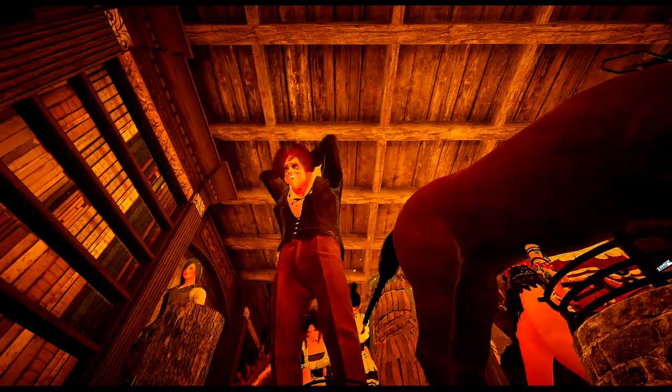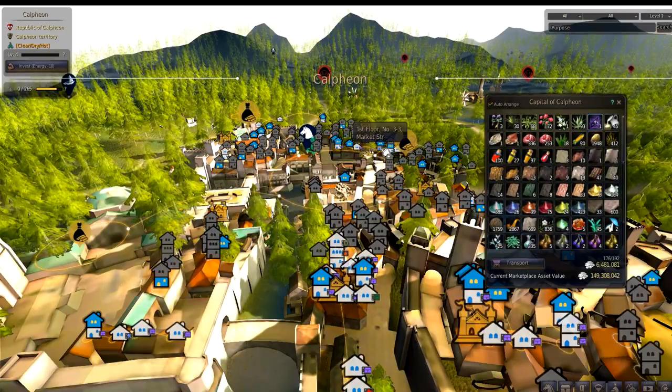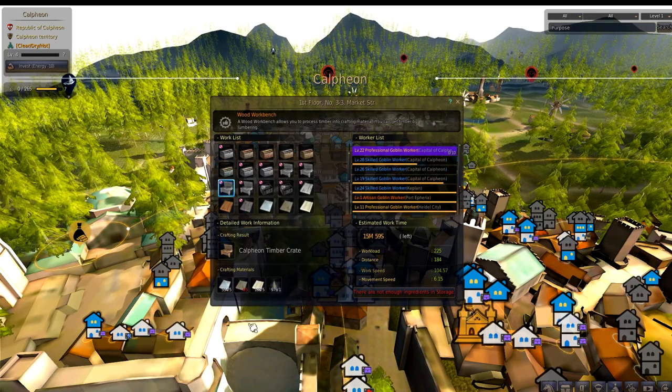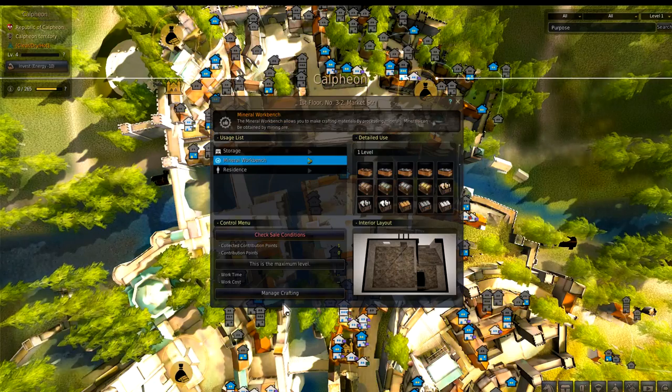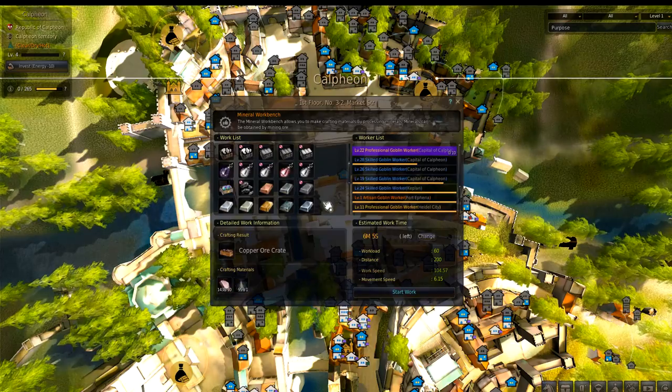Advise to use AFK times for this part. When you have enough fir, birch and cedar plywood, you'll be able to start crafting Calpheon timber crates. These ones are the most valuable of all. You can also use a mineral workbench to get rid of useless loot like crystals or opal.